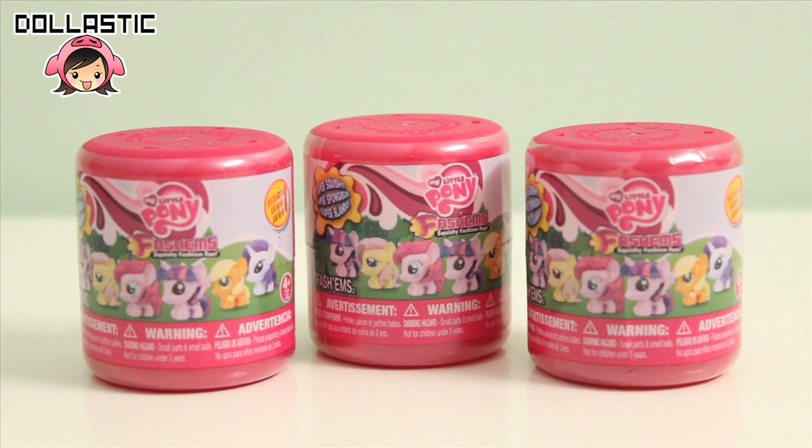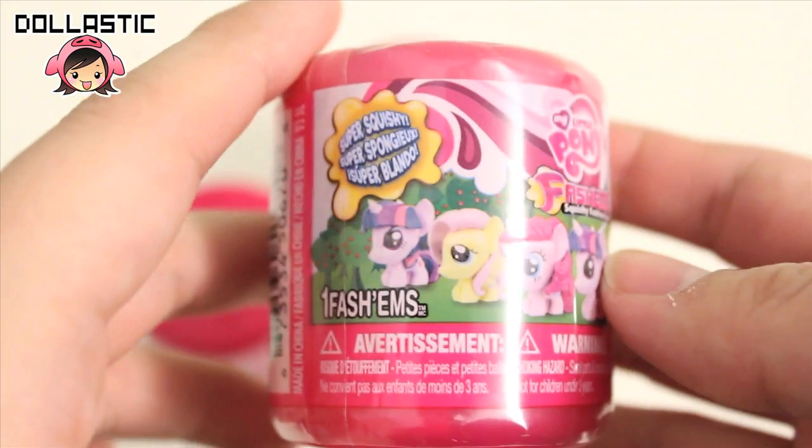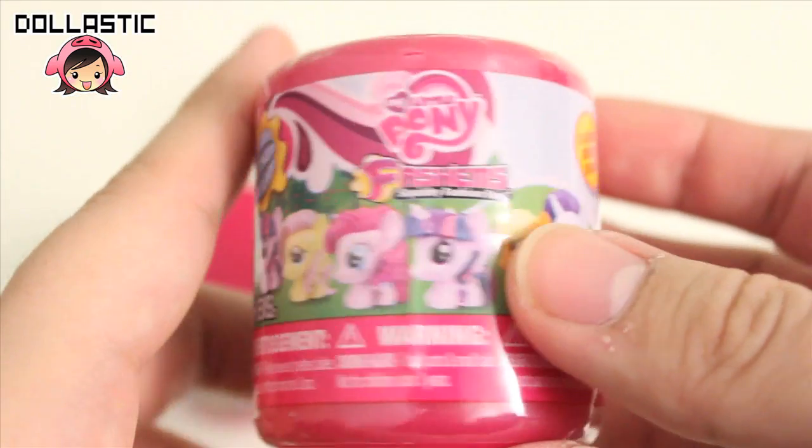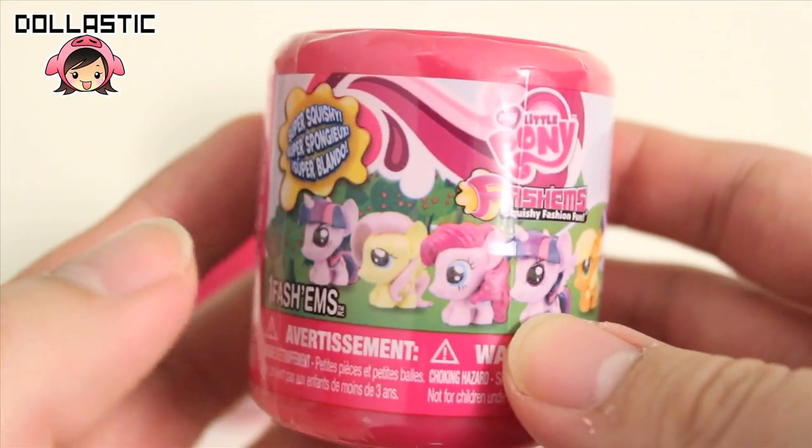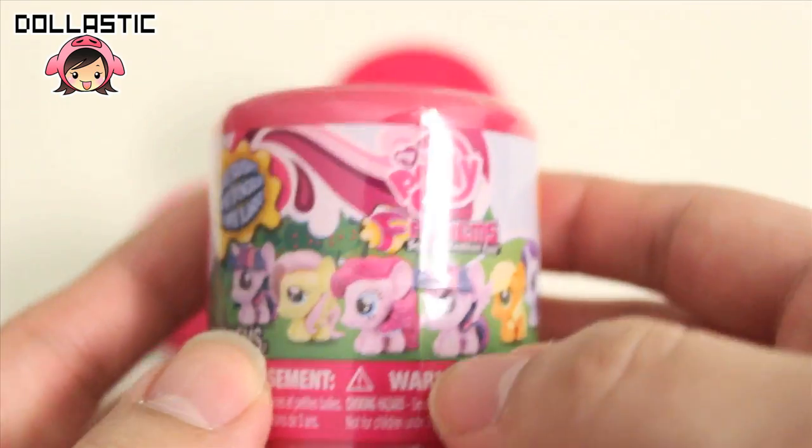These were actually sent to me by Gracie from Mommy and Gracie Show, so thank you so much Gracie for sending these fashems to me. In each capsule you'll get one fashem, and as you can see there are six to collect. There is no Rainbow Dash but two Twilights — one is the princess one and one is the unicorn Twilight.